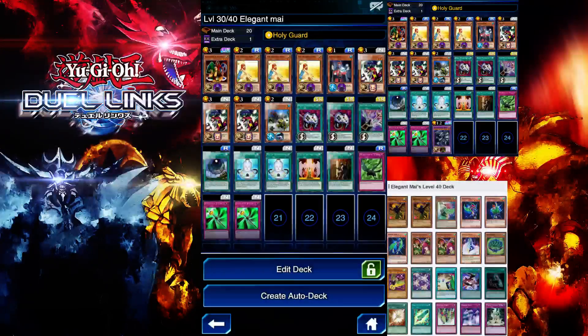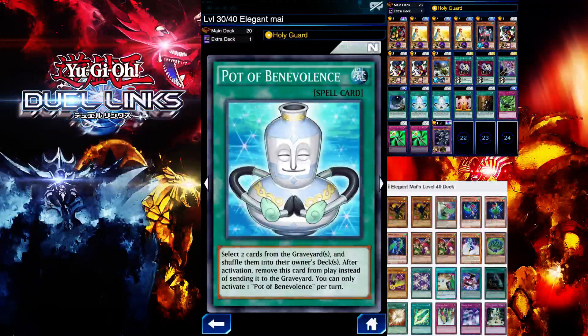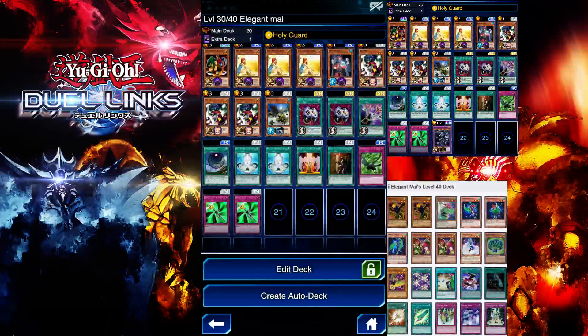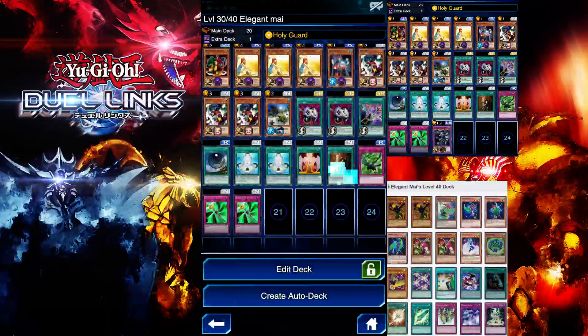Then go to the battle phase, activate Anti-Magic Arrow, go for a direct attack, and if you've done everything correctly you should get a successful win. I'm also running two Pawn of Benevolence — this adds cards back to your opponent's deck. This is better than Jar of Greed because Mai has cards that take advantage of cards in the graveyard, so by putting them back in her deck we're preventing her from using them.